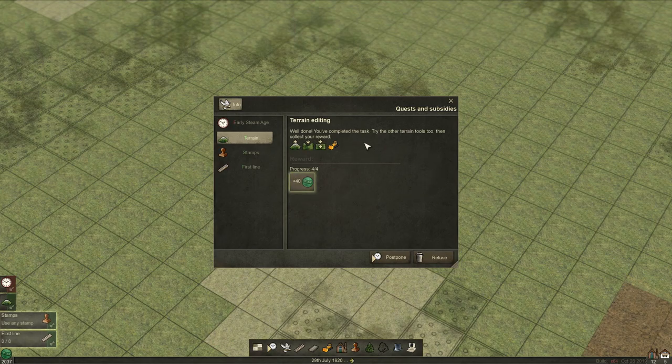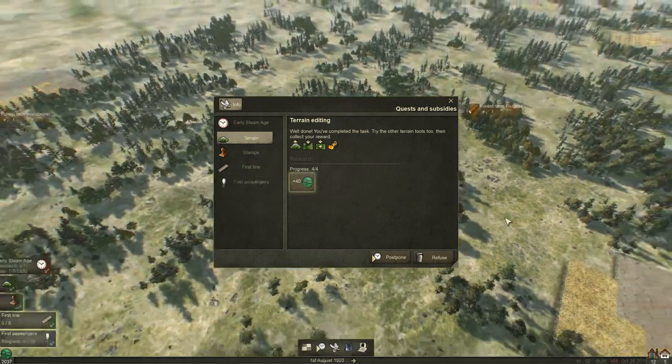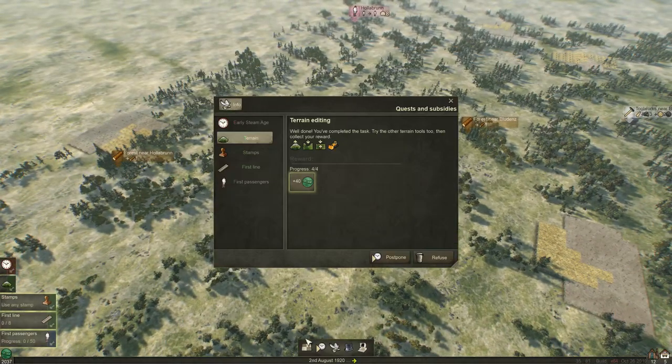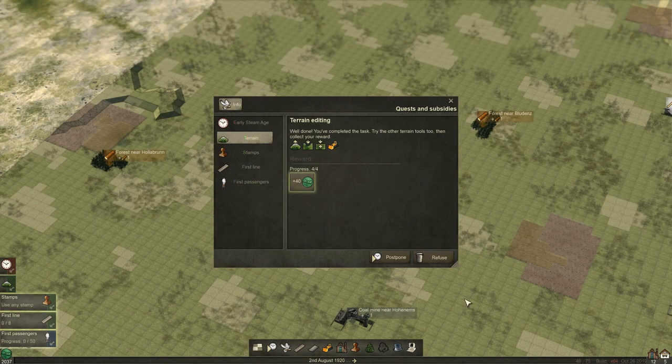Well done, you've completed the task. Try the other terrain tools and then collect your reward. So you've got two views: the realistic view - the pretty view - and then the build mode, which is pretty much what we're going to spend most of our time in.